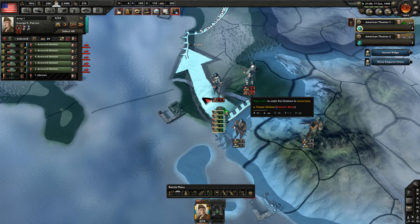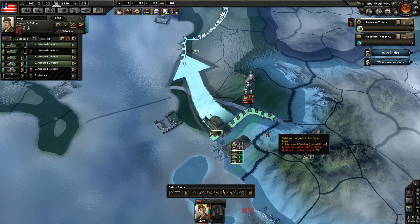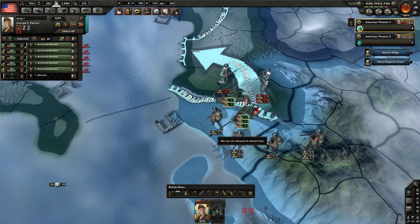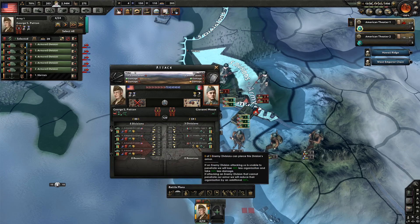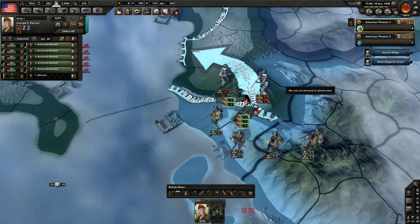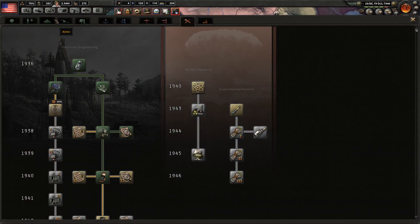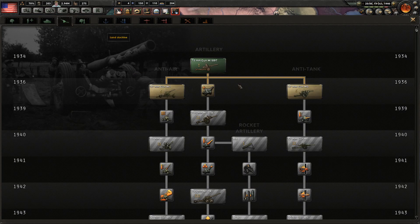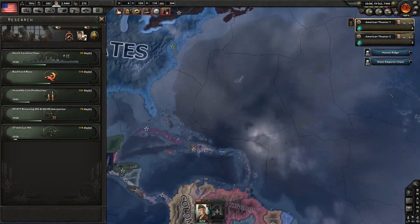And here we have some German Panzers — six medium tanks. That's gonna be close. Let's stay back with three divisions right here and attack right here. It's over a river, but still — I want to see. No one can pierce him. Alright, interesting: we got pierced — they can pierce us. I think we need the Pershing tank as quickly as possible, and probably some anti-tank guns as support.